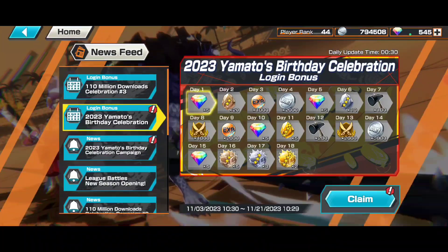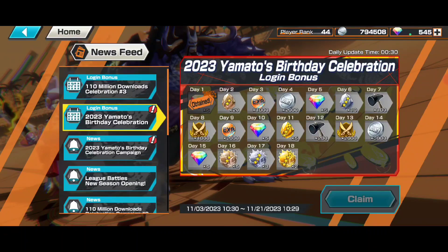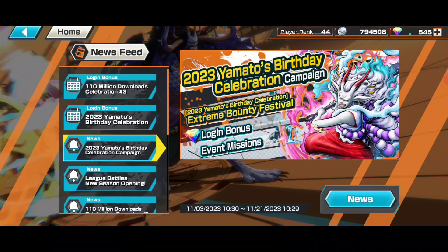20 RDS and 4-star frags, 4-star crystal or bounty coins, EXP orbs and hammers. Alright, I will take that — everything is good for free. The 25 RDS we got free, so that's actually good.